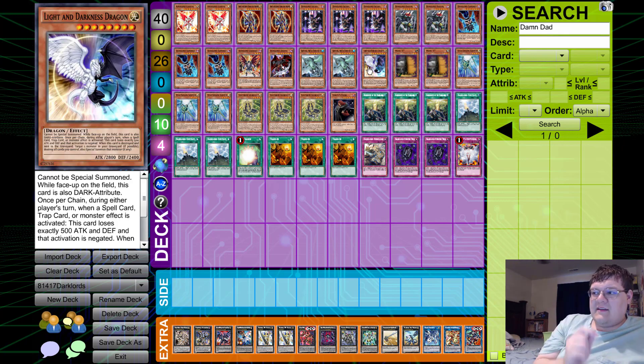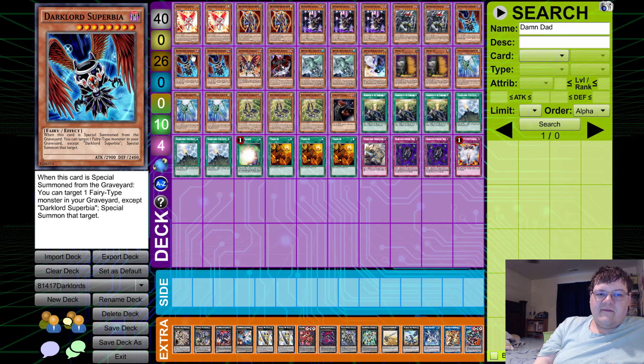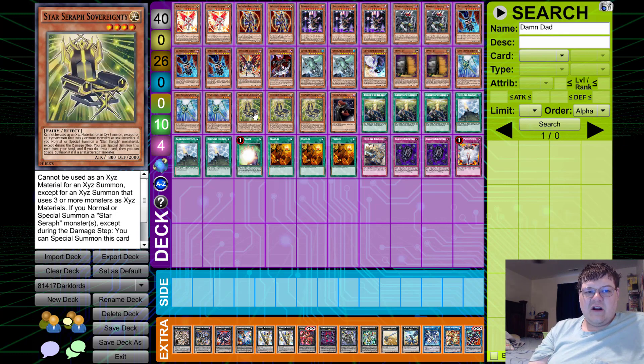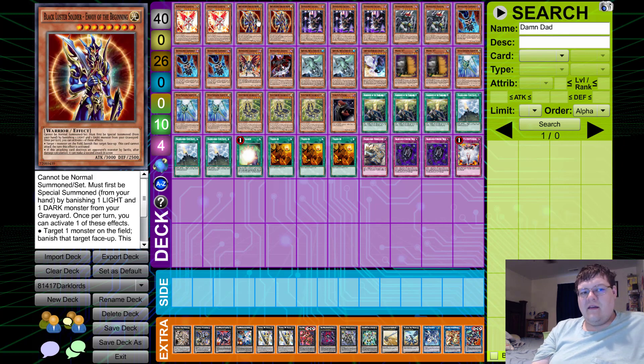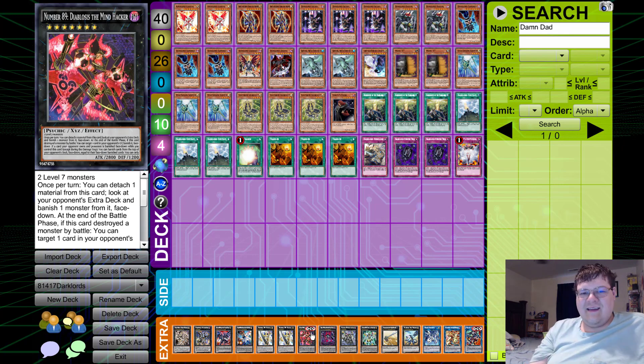Light Darkness Dragon — I feel like if your opponent doesn't have a Kaiju answer in the main deck game one, this is probably going to blow your opponent out. It takes two tributes, but if you resolve it, it puts you in a good position; you're just going to be able to revive potentially one of your blowout Dark Lord cards. Stick Chair is actually a pretty nice combo addition to the deck. Your win con is probably going to be BLS or Archlord Christia, and this deck is also abusing the Mind Hacker, which is pretty cool.